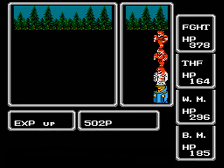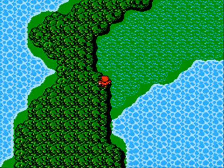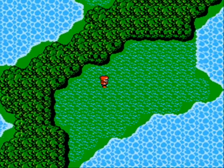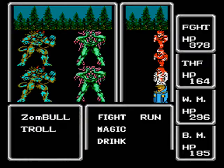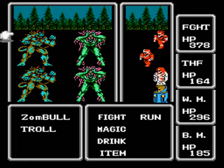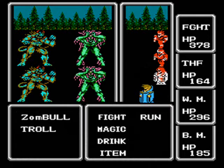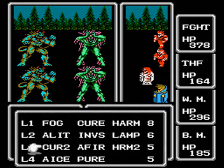The way the world map works is, for battles, it's divided into six segments — I think, maybe more than that, I don't really remember but I think it's six. The Peninsula of Power is on the main continent, but it happened to overlap the same map battle area as this zone. With the result that if you're on that peninsula and you get in a fight, you fight things from way late in the game, like the Zumbull here.